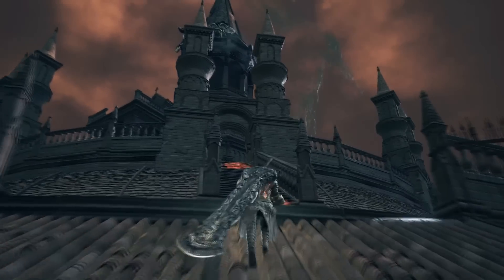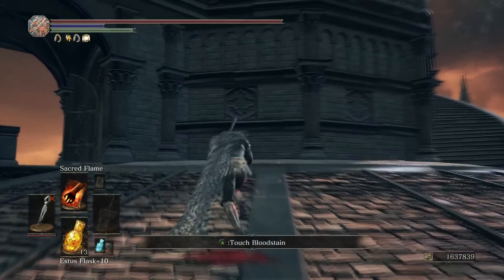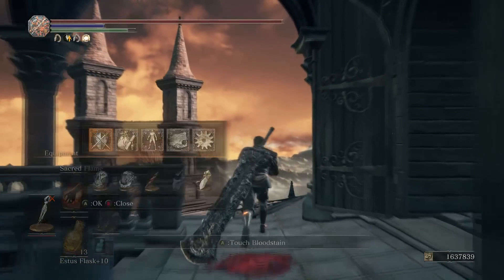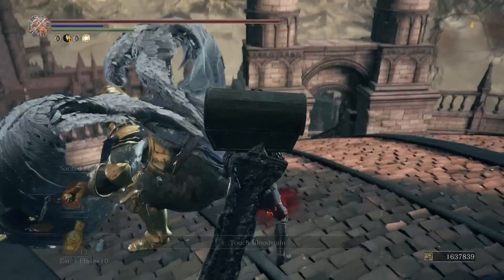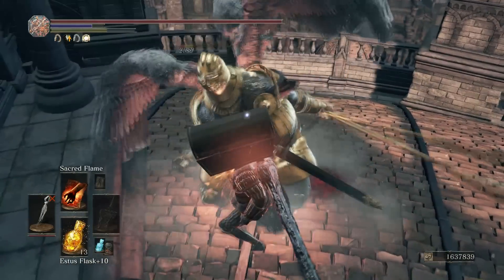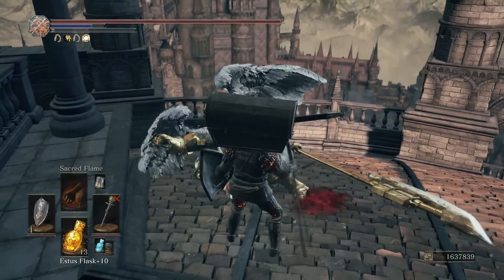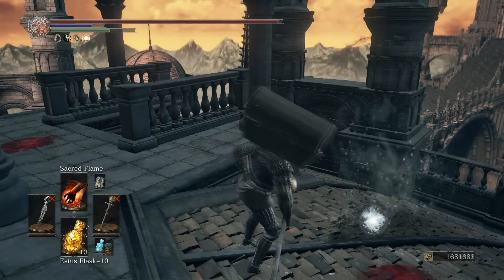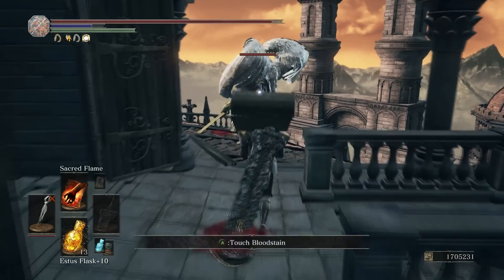Here's where the farm begins. I run forward a little bit to make them drop down, then take a left and equip the Symbol of Avarice. Right after they die, I switch to the Shield of Want and that staff — and I get 67,000 souls. After killing him I move on to the next guy.